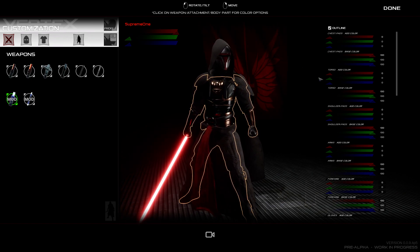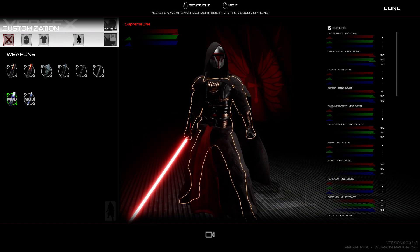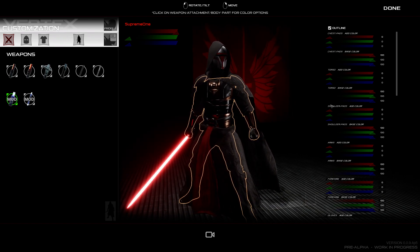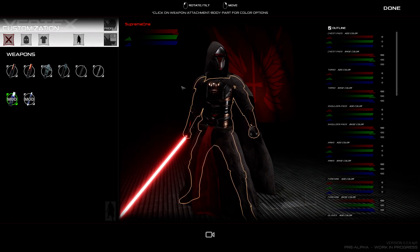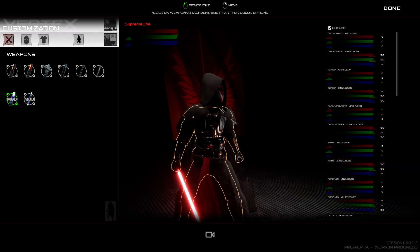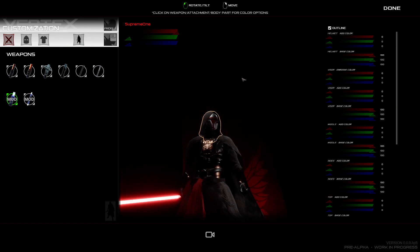We can also customise how he looks. I believe there is a preset you can download to make him look like his Star Forge outfit, which is essentially a kind of peach robe instead of black. That does look pretty cool, but I'm not really sure how to install that so I didn't manage to. But we do have the basic Darth Revan here looking really, really damn cool.